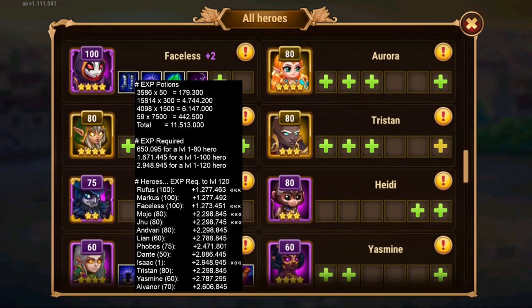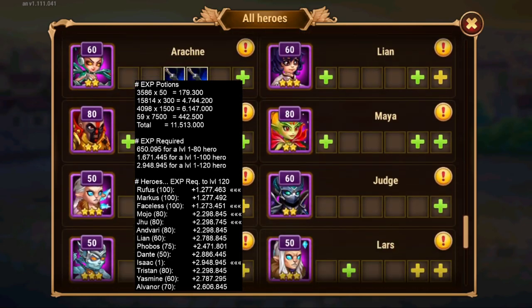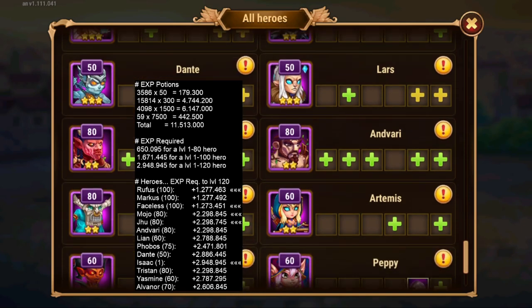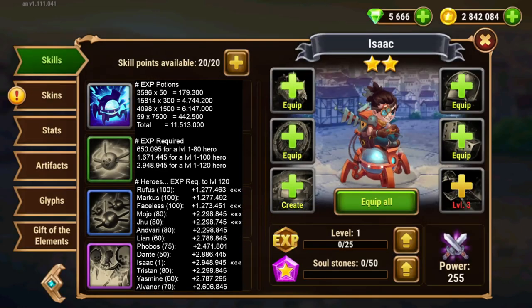As a lot of people know by now, Mojo and Ju are very favored for the Hydra fights in general. So these are some of the heroes I should be developing further. And since a few days we have also Isaac who joined us, and I haven't really developed him, but I want to do some experimenting, so that's where I'll start.